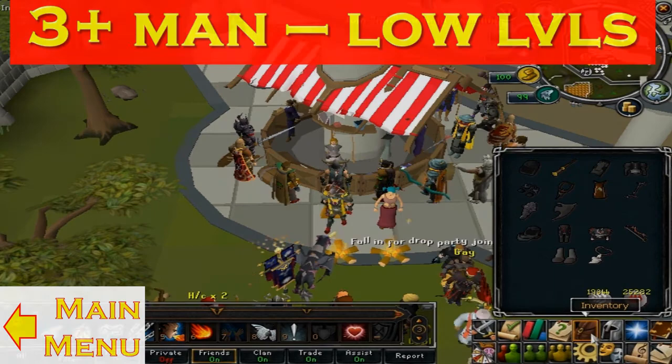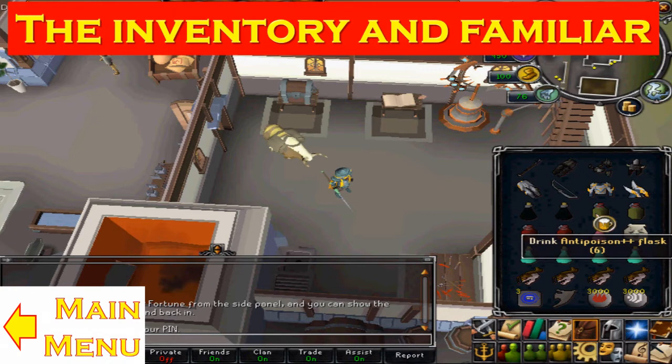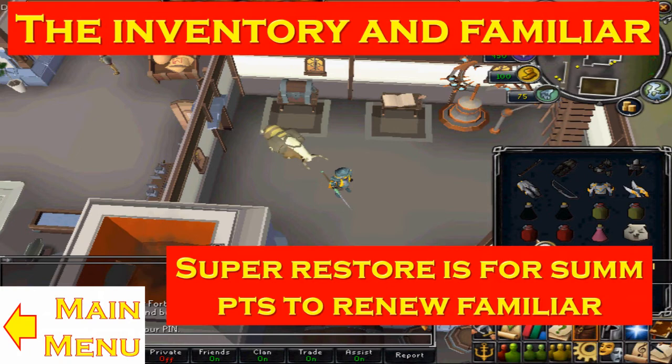Hey guys, welcome to this part where I'll be showing you the basic and ideal inventory to take to DKS. This will apply to both high and low levels — Ken will talk about some tweaks for the lower levels. First of all you'll need anti-poison, because there are small monsters there which will poison you. So take this but you don't need too much — anti-poison plus plus each lasts about 12 minutes. You can also use vials to save some costs. Prayer Renewal is pretty good — it renews more prayer and will last a long time if you take flasks. Two flasks will last you one hour.